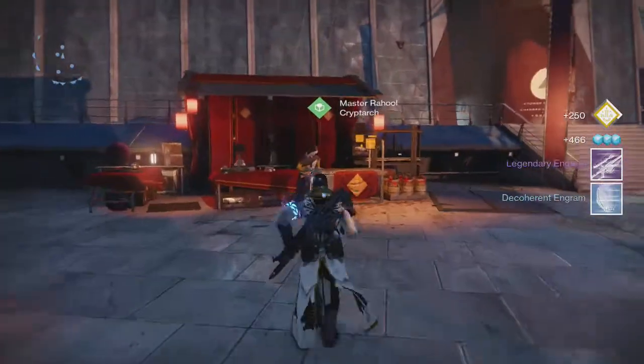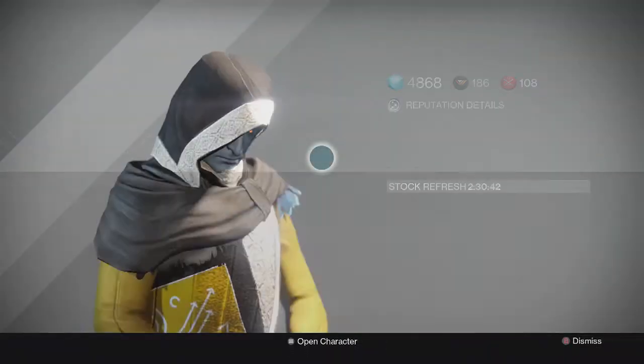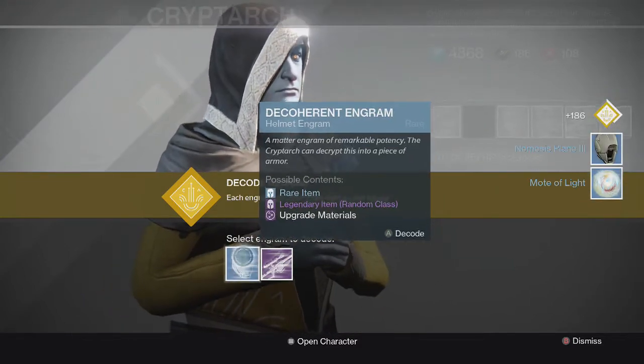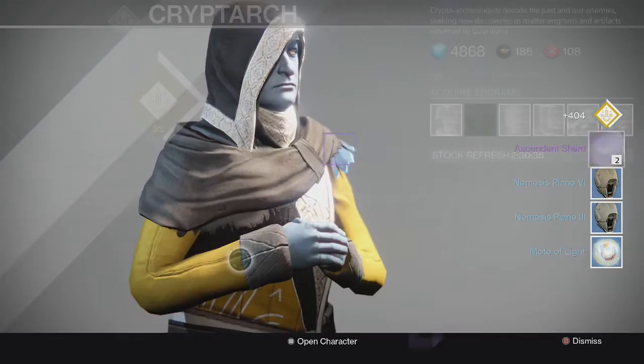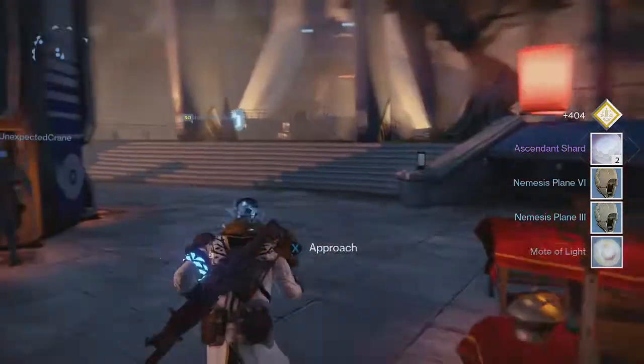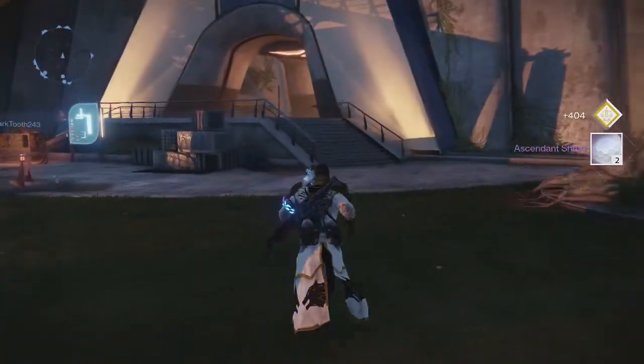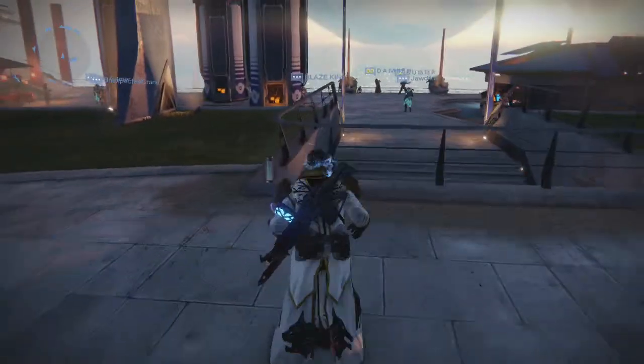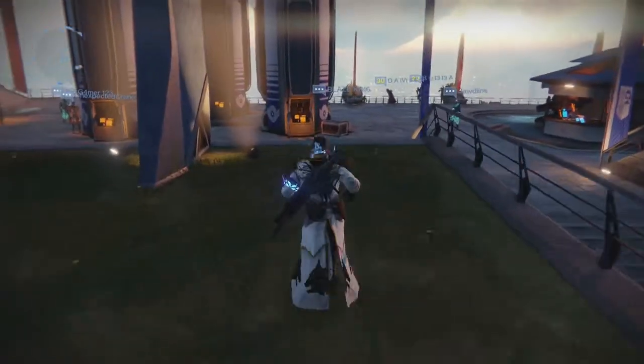So now that we're on the video already, let's just go ahead and decrypt these. Mote of Light, Nemesis Plane, Nemesis Plane, and Ascendant Shard. So I was kind of hoping for an LDR from that Secondary Weapon Legendary Engram, but that is all I have in store for you guys right now.